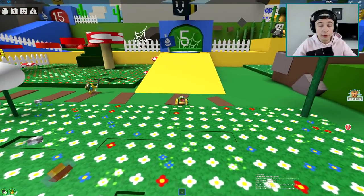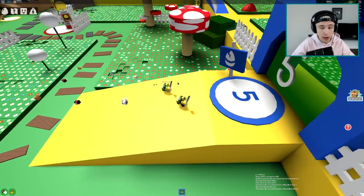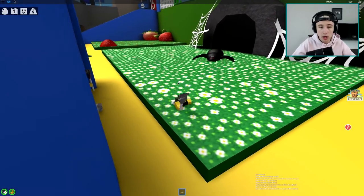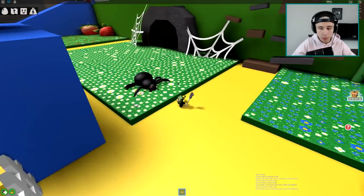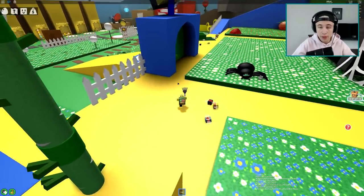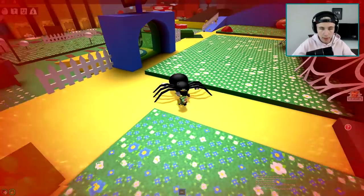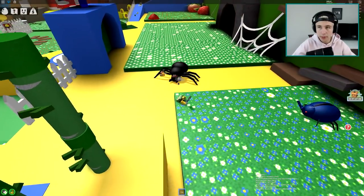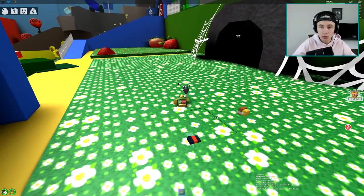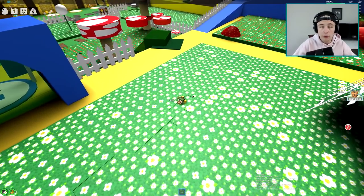Now that we have five bees we can check out this new area which is only allowed if you have five bees. Oh my god, a spider! Bees, help me! Attack him! The cool thing about these bees is that they actually attack stuff for you. I'm gonna attack it too - oh god he's hurting me. Get him bees, good job! These bees take care of him.